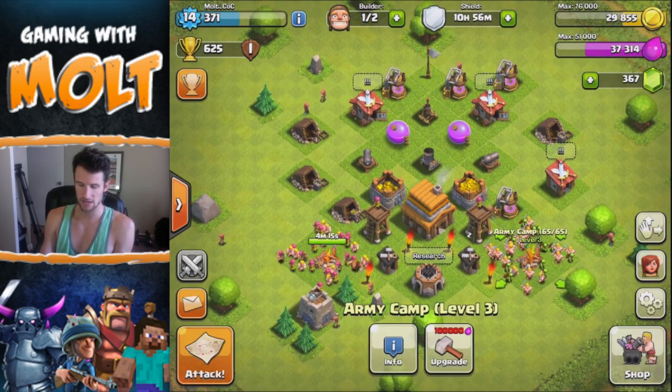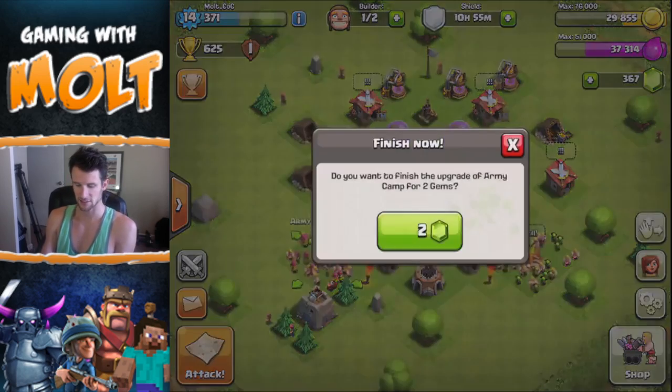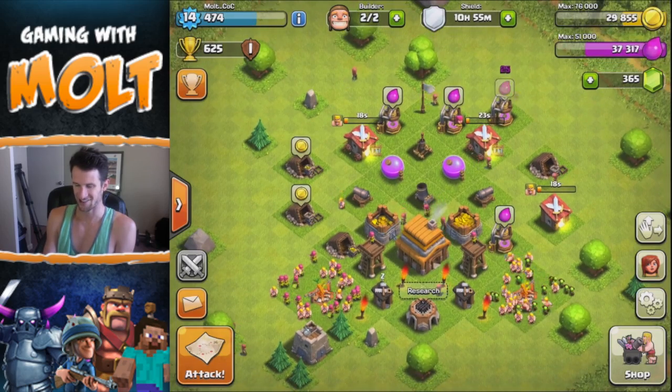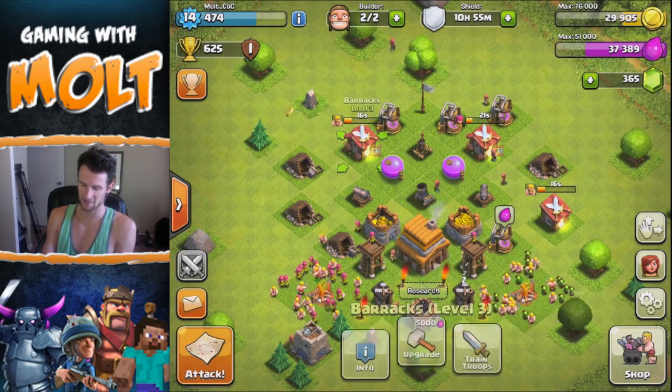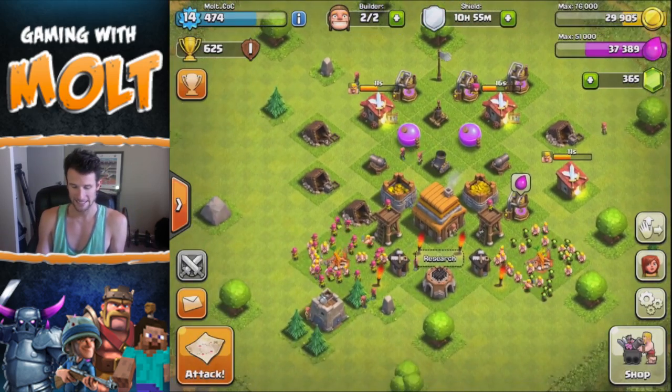My army camp over here is level three, and this one is about to be level three — let's just finish it. Oh, I just wasted two gems. Now my barracks are going to finish filling up with five more troops and then we'll get an attack in.